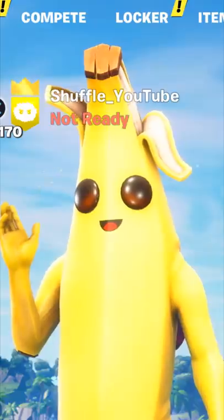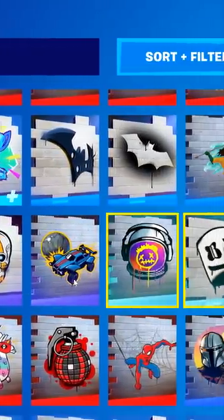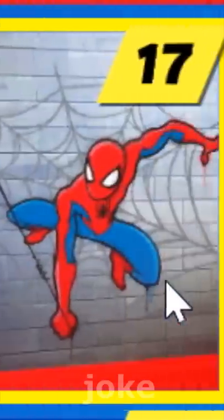In this quick video I'm showing you a brand new easy XP glitch. For this, go over to your locker, go to emotes, and select any of your sprays. I just picked these to flex on all of you.